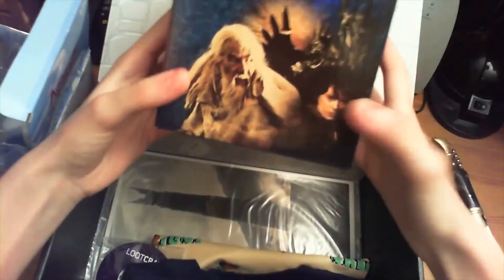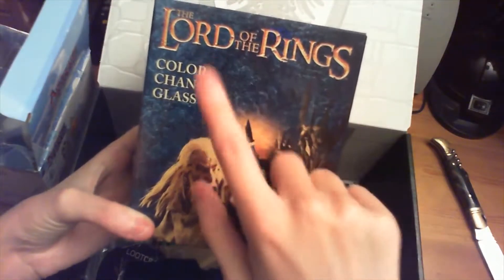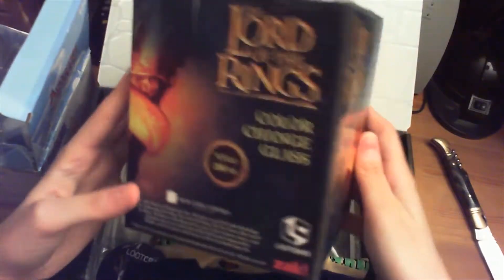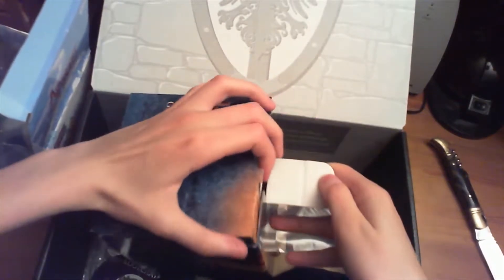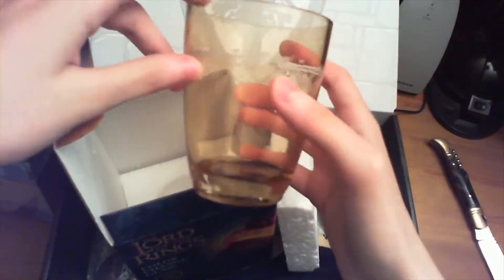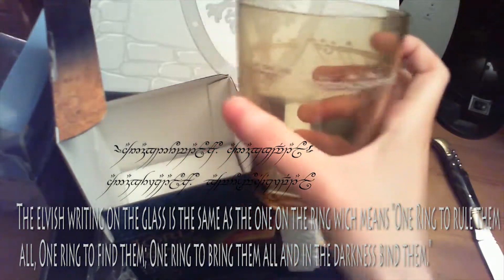It's a really nice figure. After that we've got the Lord of the Rings color-change glass — you add cold liquid and it changes color. Oh, and there's some foam. I don't like foam. Oh my god, that's a really really nice glass with the Elvish writing, if I remember correctly. Can you see that? That's freaking awesome, I love it.